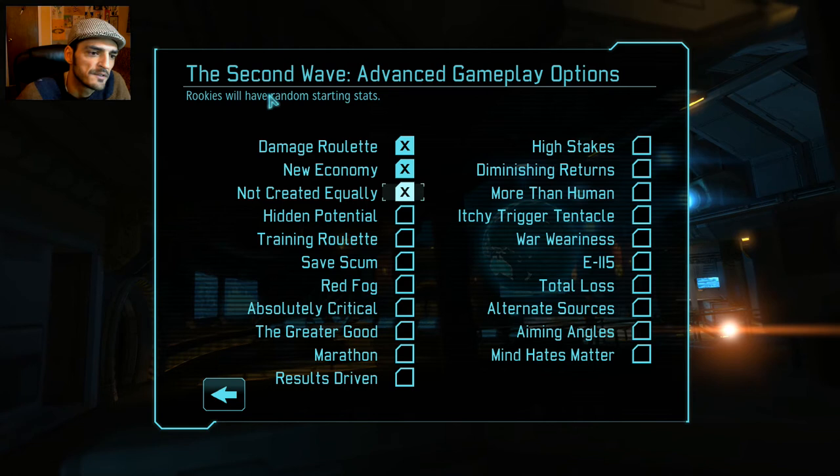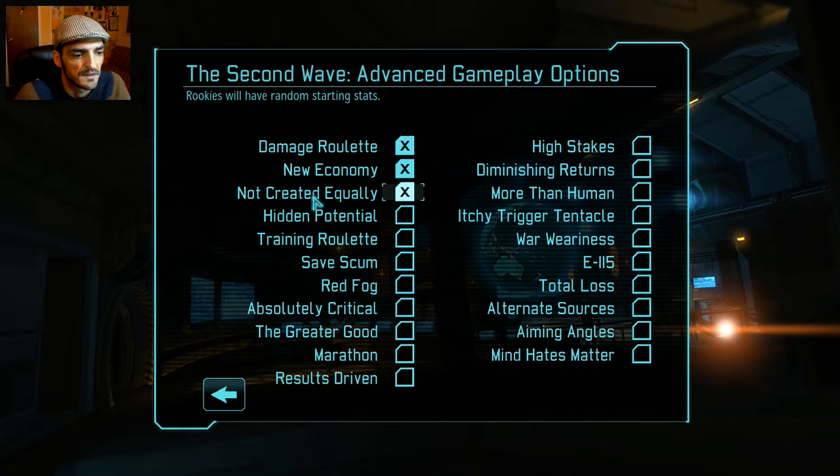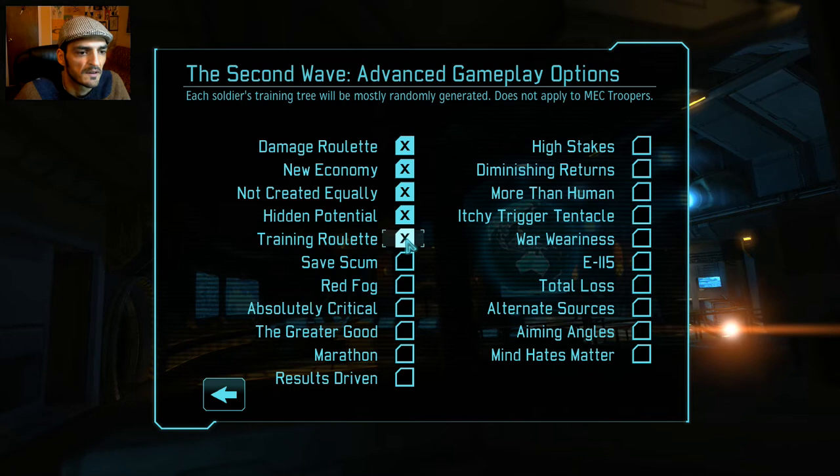Normally soldiers start with 65 aim and 40 will, but this randomizes everything — hopefully we get some better soldiers that way. Hidden Potential: same as Not Created Equally but applies when you get promotions — the stat increases are random as well.